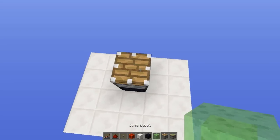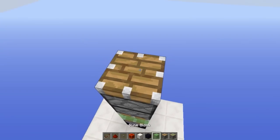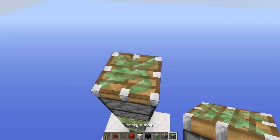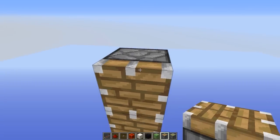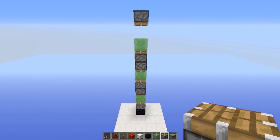Put a regular piston facing upwards, a slime block, a sticky piston facing downwards, a regular piston facing upwards, a slime block, and a regular piston facing downwards. After that, add another sticky piston facing upwards, a slime block, and then two blocks above, add a regular piston facing downwards, so it looks something like this.